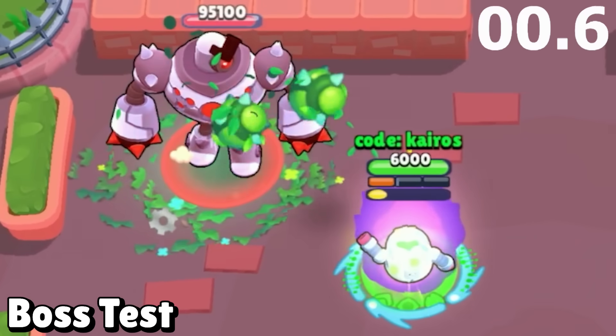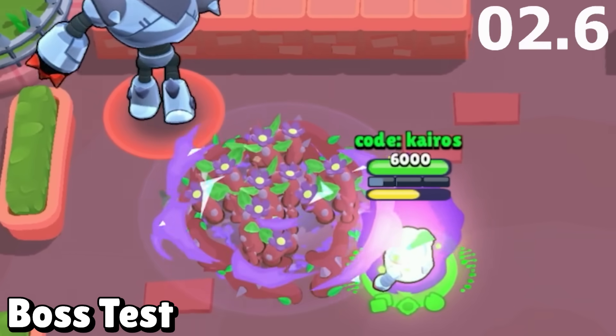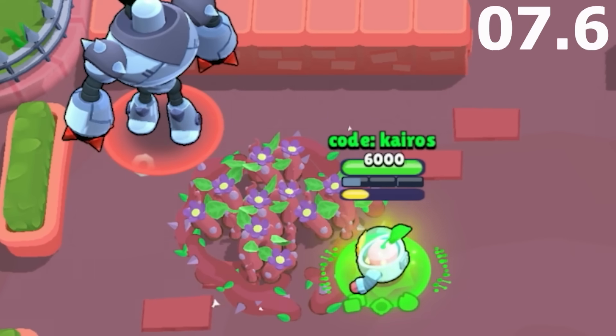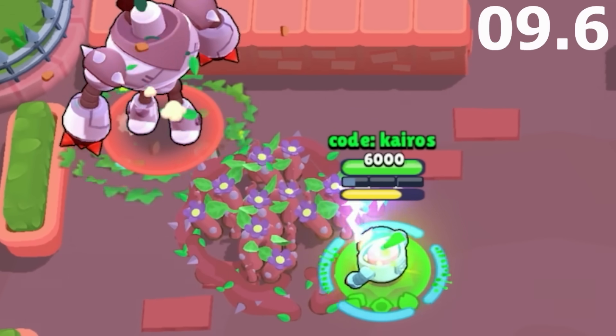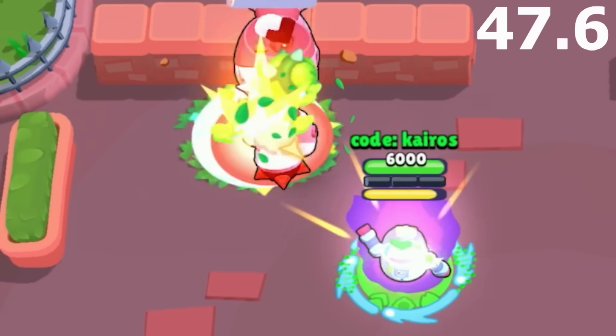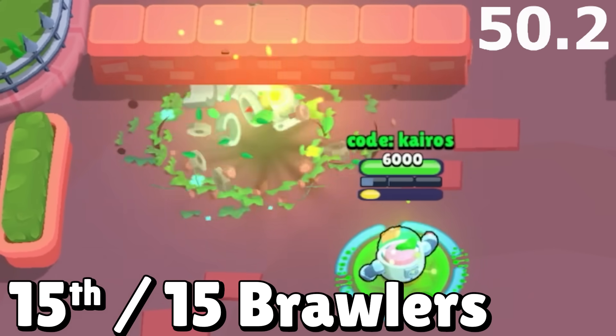Next, we have the boss test — how quickly brawlers are able to take out the boss. Sprout's mutation allows it to throw two projectiles one after the other. Unfortunately, Sprout's hypercharge can't do any damage to the boss because it just pushes him away, but it still defeats the boss twice as fast as normal. That's 50.2 seconds, so it gets 15th out of 15 brawlers in this test.